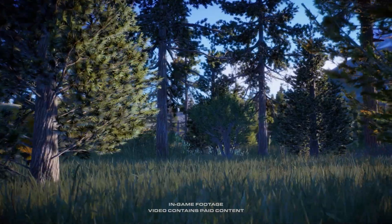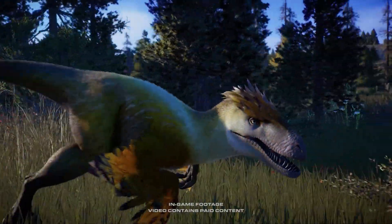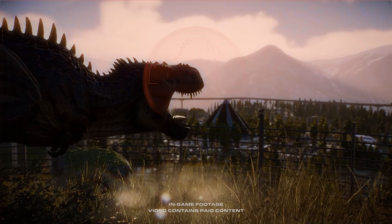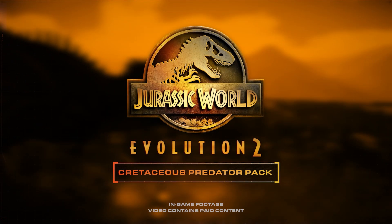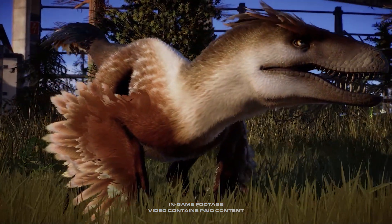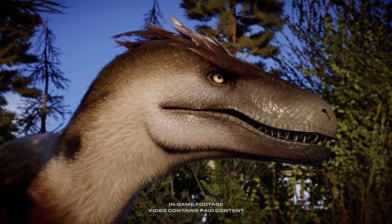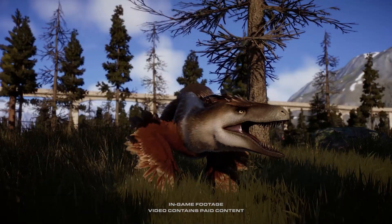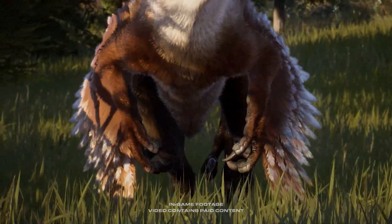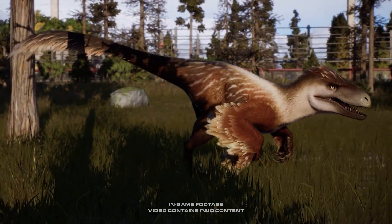The Utahraptor — alerting all park managers, prepare to introduce some new powerful predators to your park. A ruthless, intelligent predator and one of the largest raptors to have ever lived, the Utahraptor stands as an immensely dominant species. Cloaked in feathers and armed with impressively large claws, the ferociousness of this species should never be underestimated.